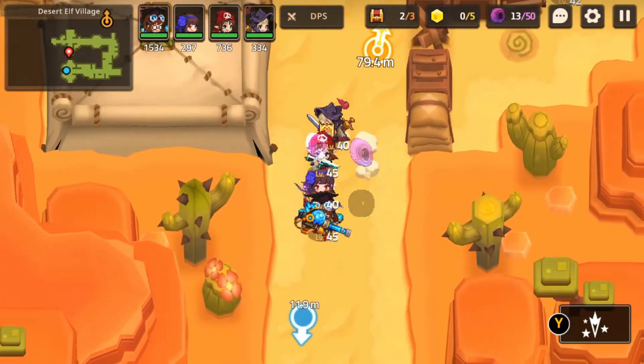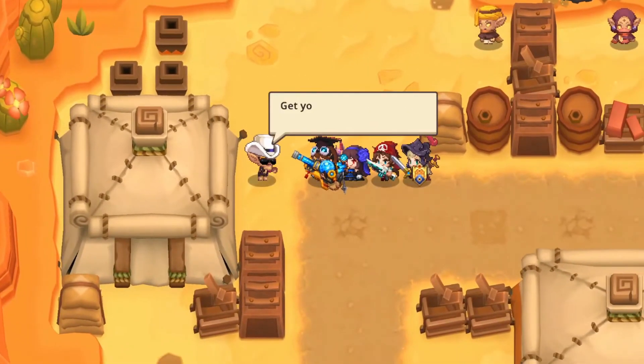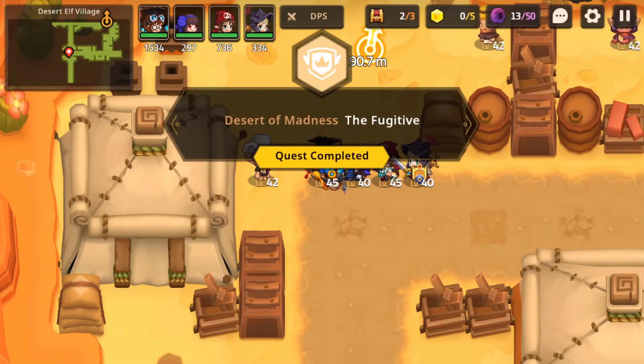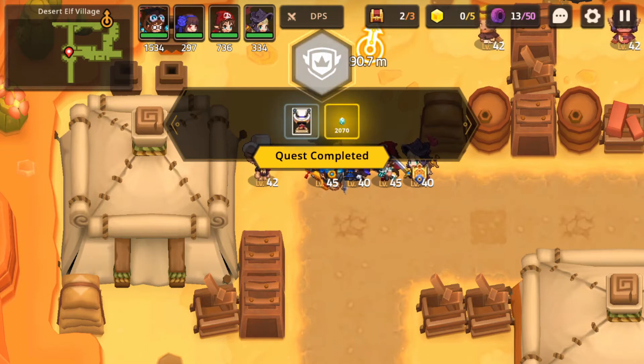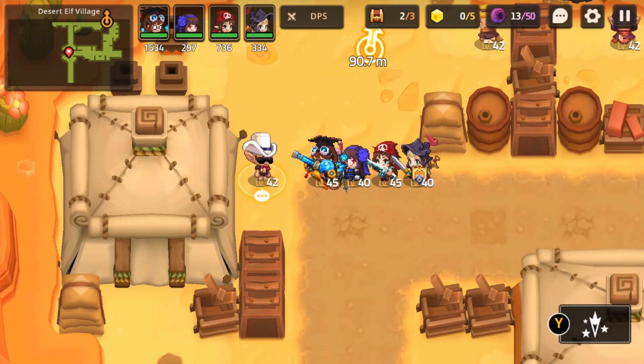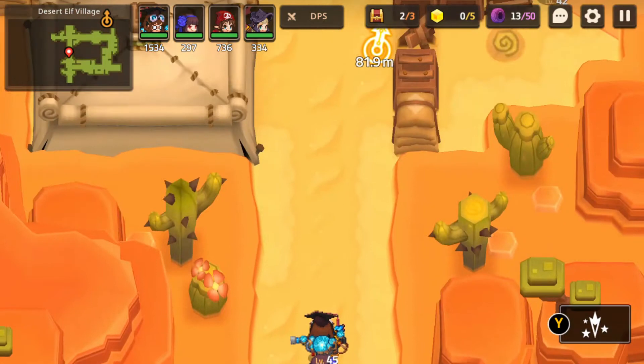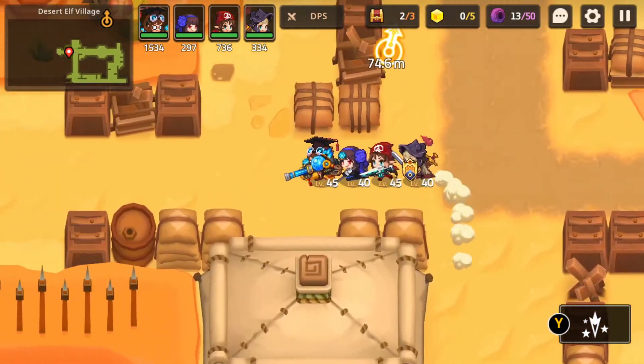Once you finish that quest you can just head down here and talk to this guy. You still get to finish the quest even if you let him go, but this guy just looks really shady. I'm not gonna help him - like, in this little desert town he's dressing all fancy and stuff and everyone else seems really poor. I don't know, it doesn't sit well with me.